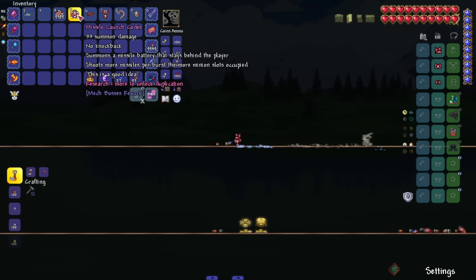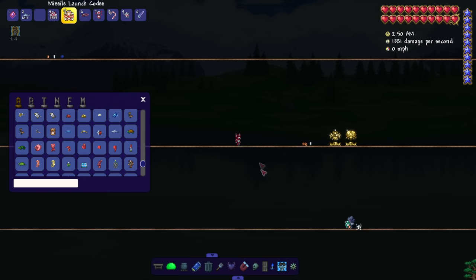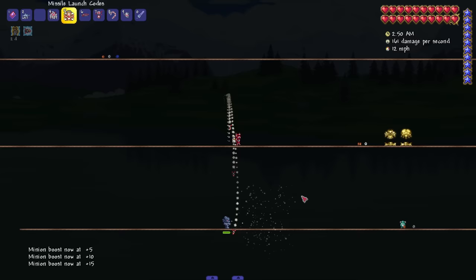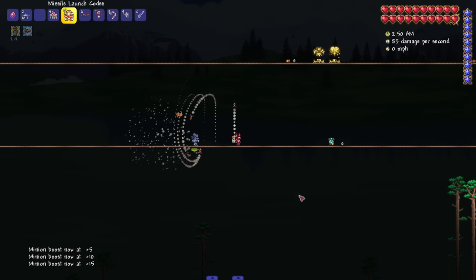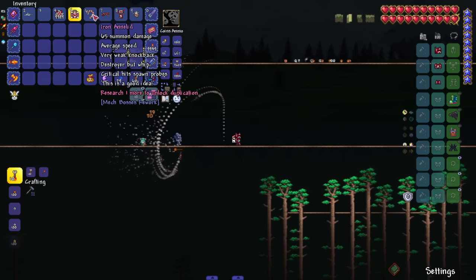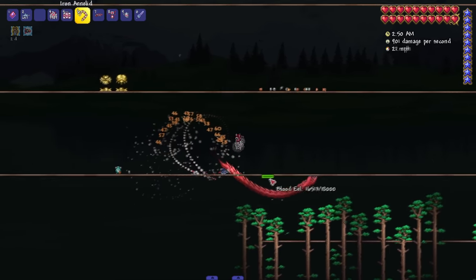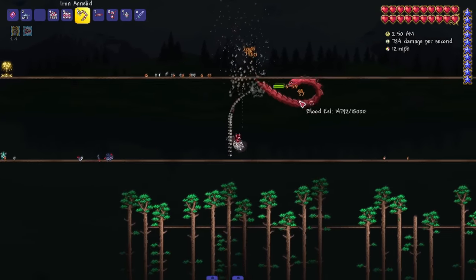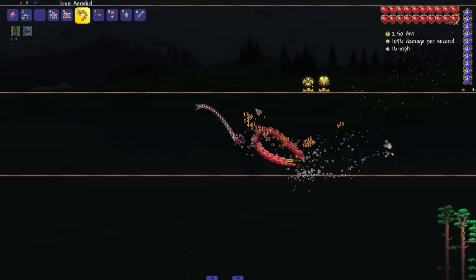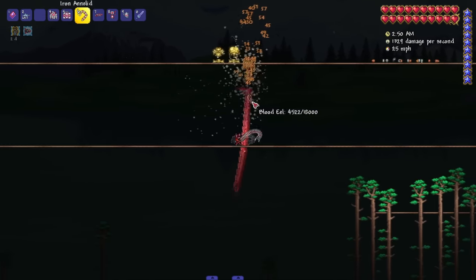Missile Launch Codes summons a missile battery that stays behind the player and shoots more missiles per burst the more minion slots are occupied. I've got 15 minion slots so we've got a little missile backpack. We might as well pair this with the Destroyer whip that spawns probes on critical hits — a very unique summoner setup.